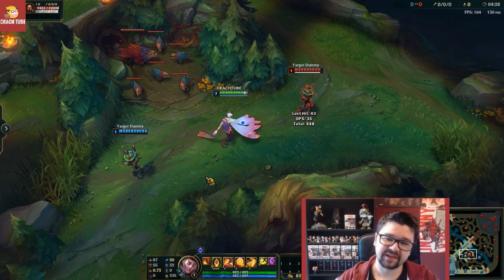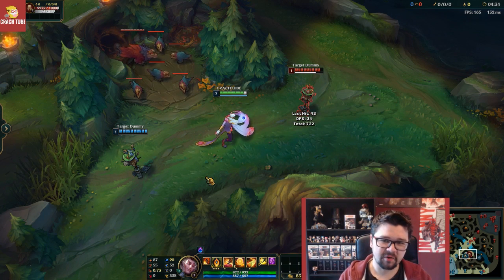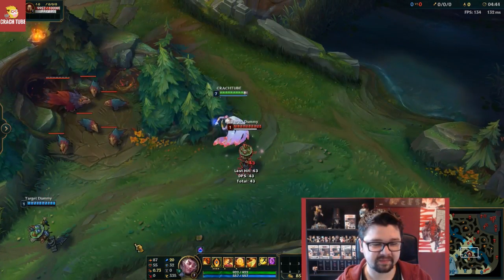With his auto attacks, every time that he attacks, petals from a rose are going to appear. So that's quite cool — little details like that, I like it. And then for his E ability, Battle Dance, the jump shield.